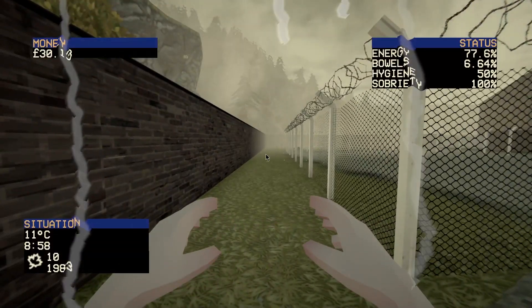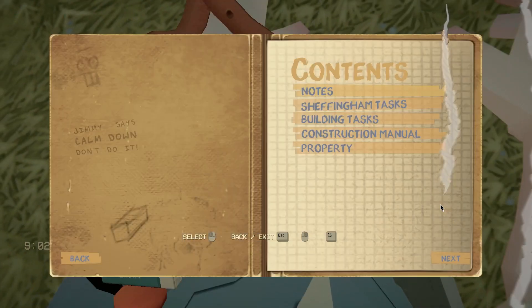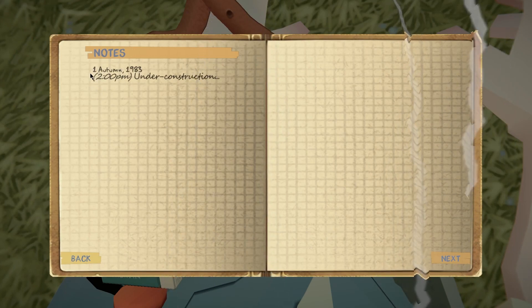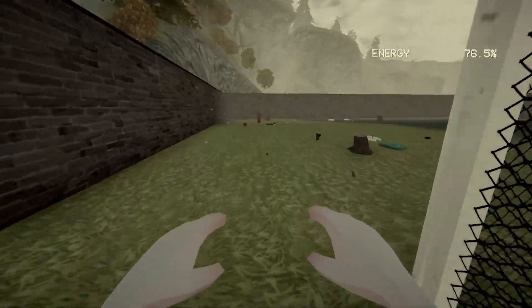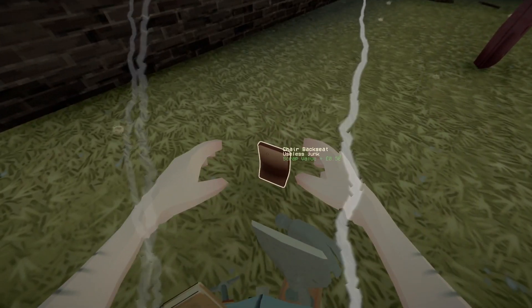I noticed in the notebook it says it's autumn 1983, which implies we're going into winter. I don't know what the game does in winter but that could be nasty — it might get cold or something.